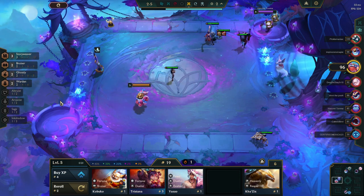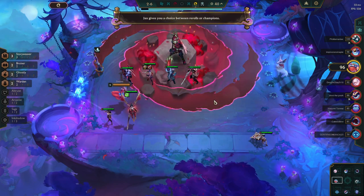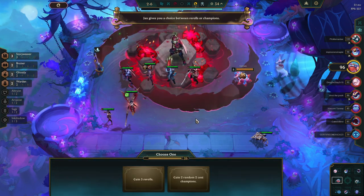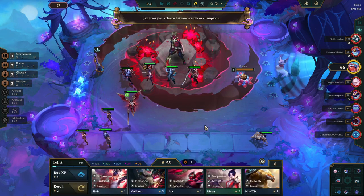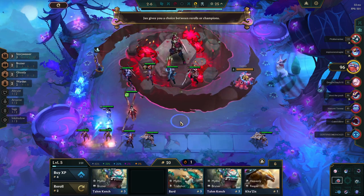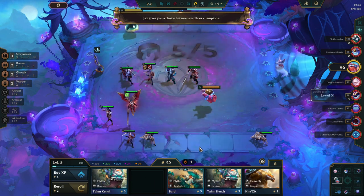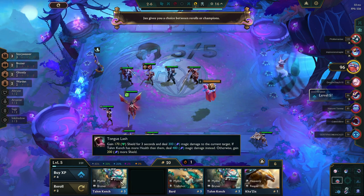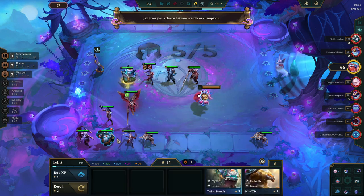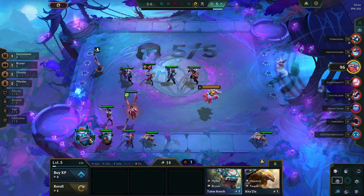Oh, that gives me lots of traits — I like that a lot. Very wide comp. Dragon Lord's Bat — lucky! I always want a Dragon Lord's Bat; splashing two in just feels so good. Gold — don't mind if I do. Wonder what to put in next — another Sage perhaps, maybe an Altruist here and there. Jax gives you a choice between re-rolls and champions: gain two random two-costs, or three re-rolls. I'll take the two-costs. Sell that, roll once. This is pretty good — but it's not gonna work out in the way that I would like.